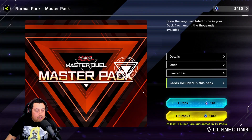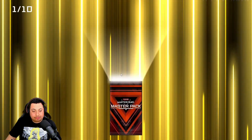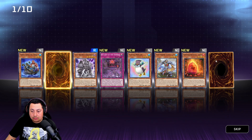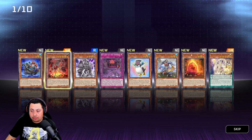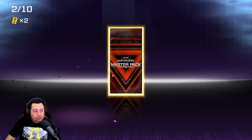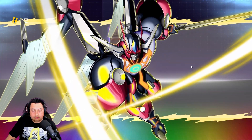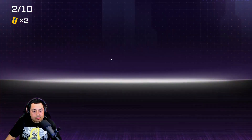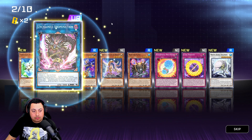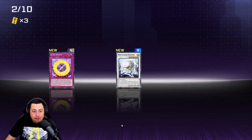Let's go again, another 10 packs. Hopefully this time I won't hit the skip button like an idiot. Two secret rares — okay, sick! Let's get it going. Ultra rare — Unchained Abnormation!